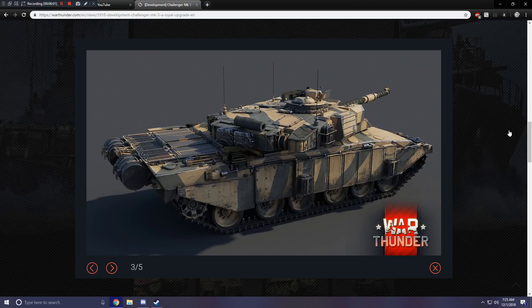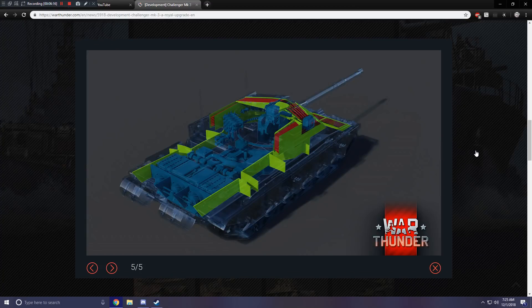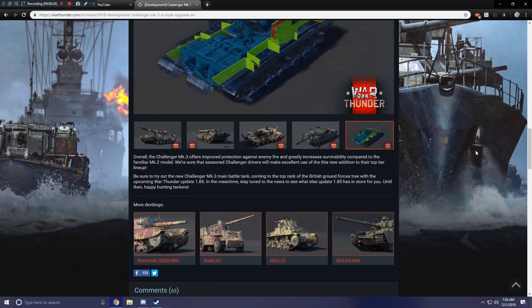And there we have another shot of the same bi-color camouflage from a different angle, and one of my favorite British paint schemes — love that paint so much. Then they show us another x-ray view from the rear end. Overall, the Challenger Mark III offers improved protection against enemy fire and greatly increases survivability compared to the familiar Mark II model. We're sure that seasoned Challenger drivers will make excellent use of this new addition to their top tier lineup. Be sure to try out the new Challenger Mark III, coming to the top rank of the British Ground Forces tree with the upcoming War Thunder Update 1.85.